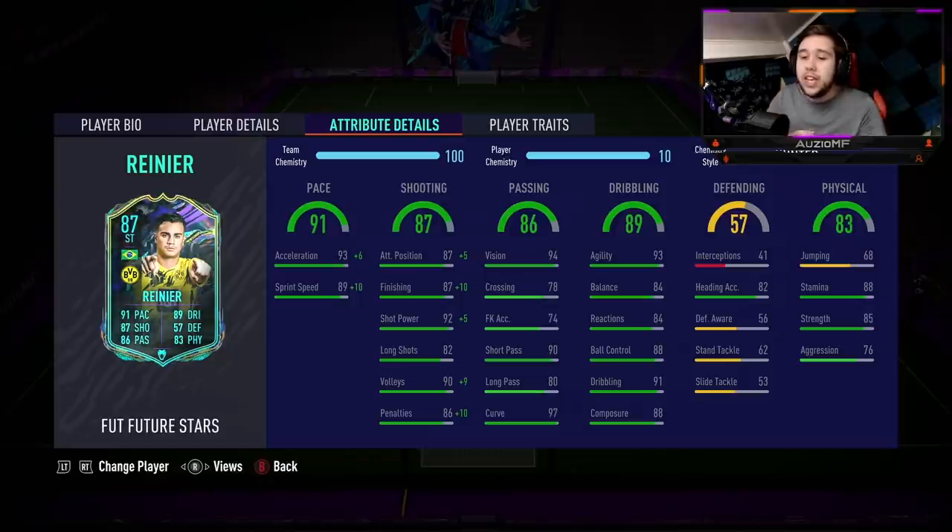Either way, his physicals is 88 stamina, which means he will be lasting for the whole 90 minutes. He's got 85 strength and 76 aggression. Strength was something I absolutely loved about his 85, how he was using it on so many occasions to shield off opponents and body them out of the way. It was just ridiculous to see.